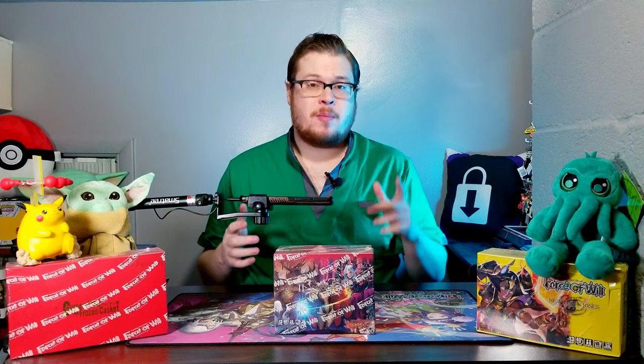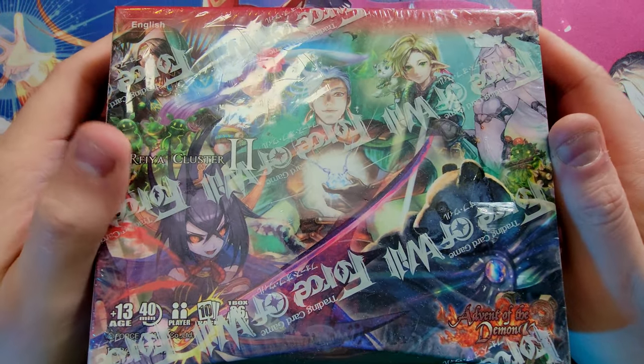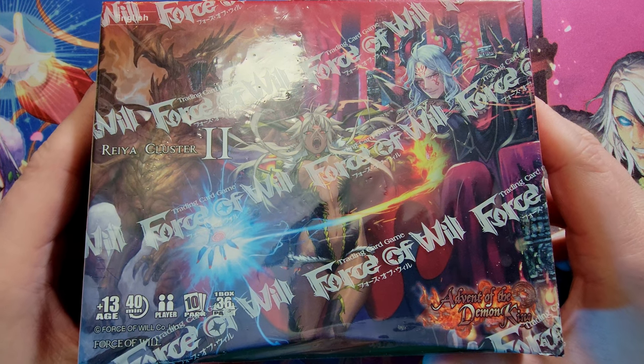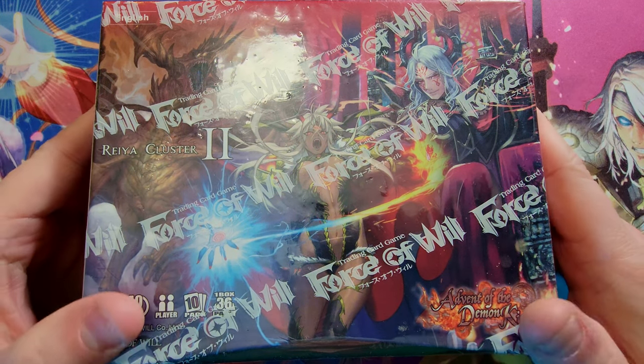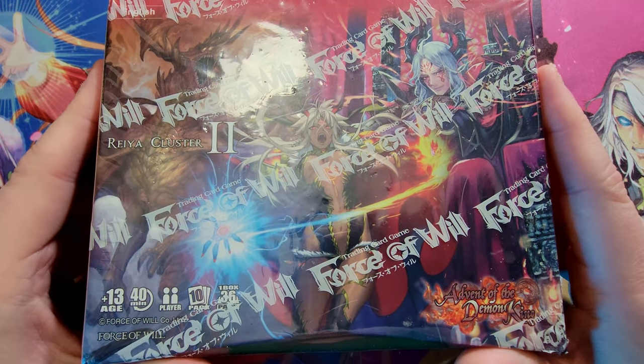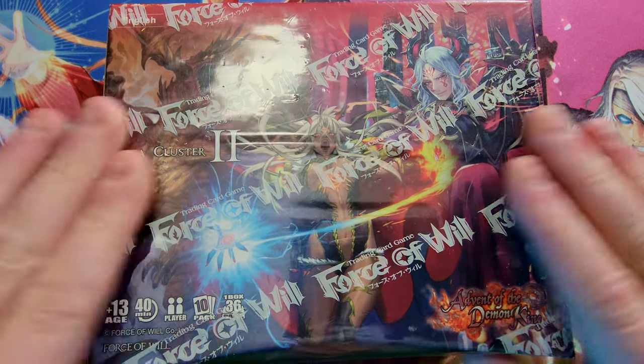Welcome back everybody, it's time to lock down another booster cracking Sunday. Today we're back with Force of Will: Advent of the Demon King. This is a super fun set with lots of awesome cards and it's been a while since I've opened it. You can find some cool variant cards, some really nice expensive uncommons and commons, which is pretty crazy. That's what makes this set so much fun.